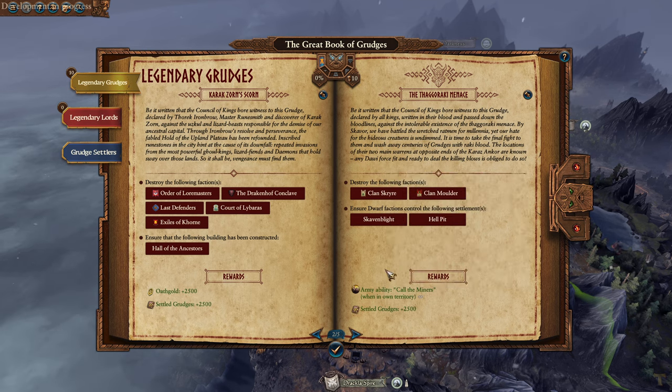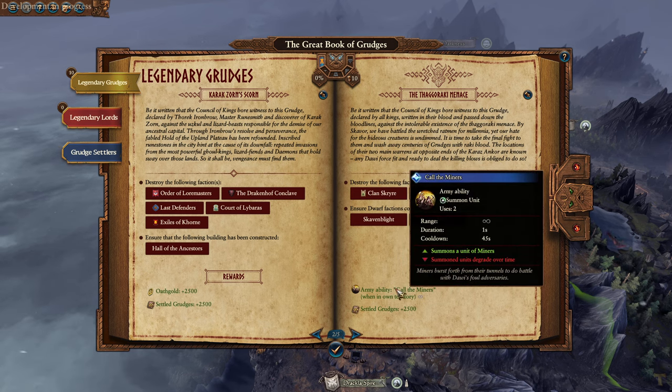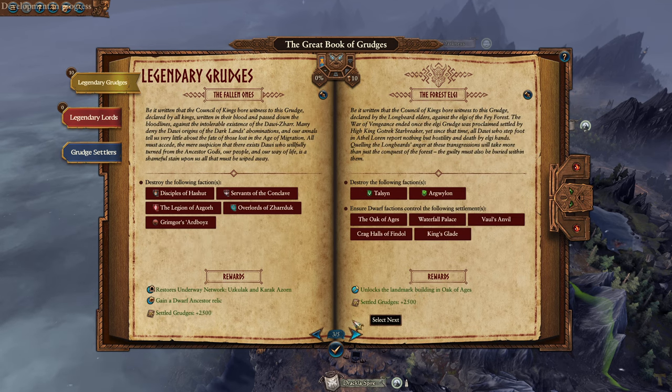Scryer and Mulder - a summon ability if we delete Skaven. This is going to be a good thing - any summon unit you get for free is a good thing. And there we get another fast travel point. With Grimgor and the Chaos Dwarves. Also we gain a Dwarf Ancestor Relic which I can't look at until we get it.